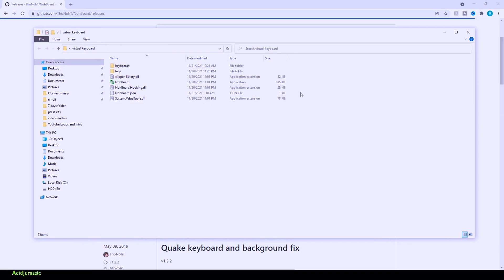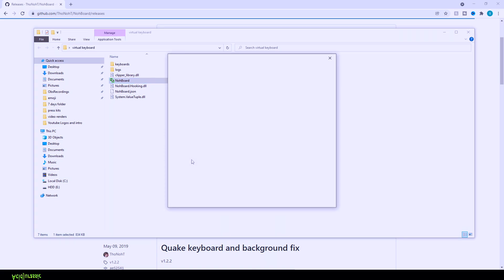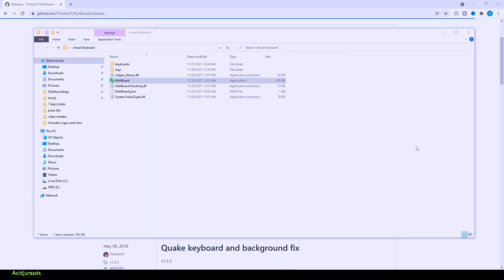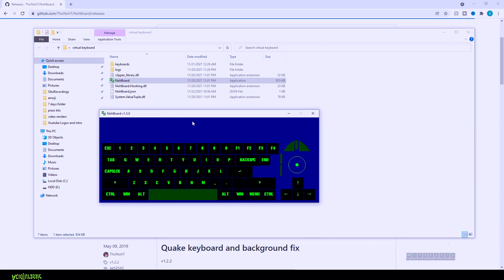Now you want to actually activate the plugin. Just so you're aware, you are going to have to have this running in the background, so every single time you launch this application you're going to have to click install. It's going to pop up on your screen and you'll just see a blue box, so if you right click on it you're able to click on load keyboards.